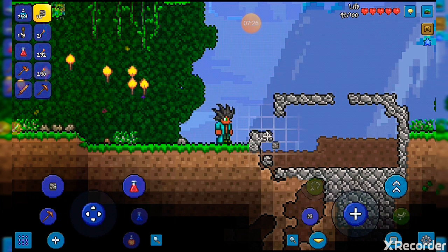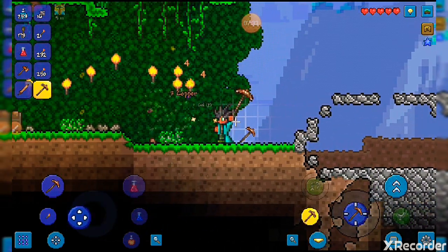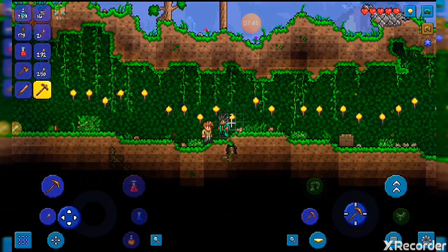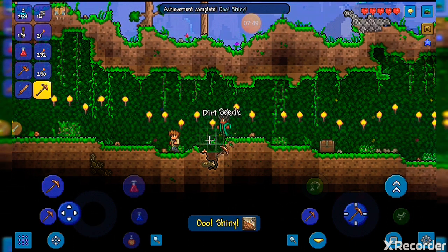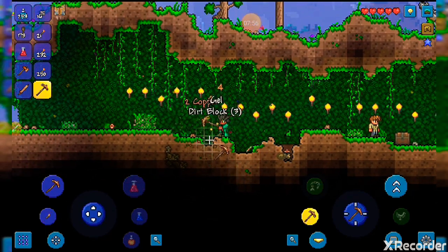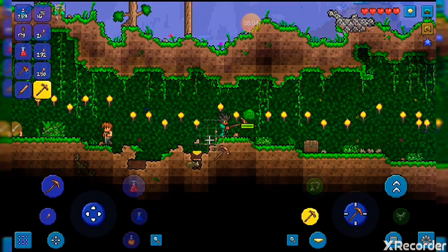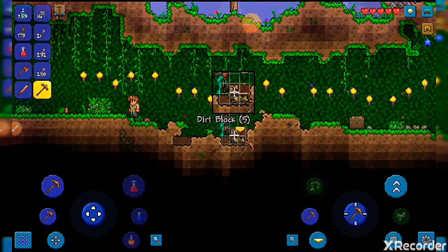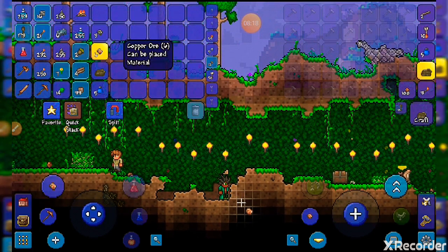Make sure to make a ramp over here. If you don't, the monsters can't come in. Let's get some mining done. Looks like there's something over here — slimes! I got some tin ore and copper ore, which is good.